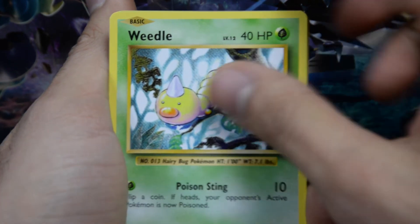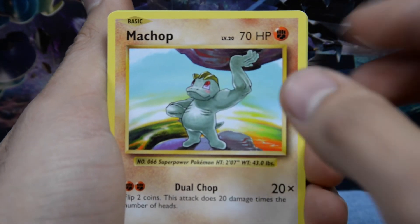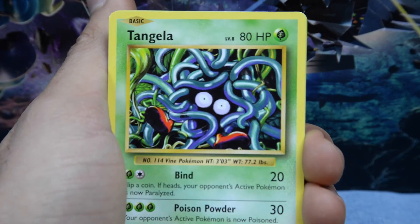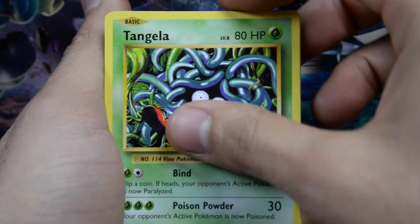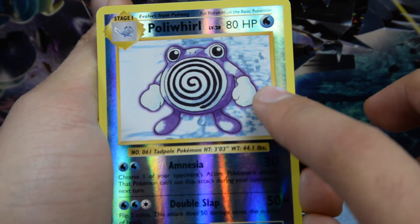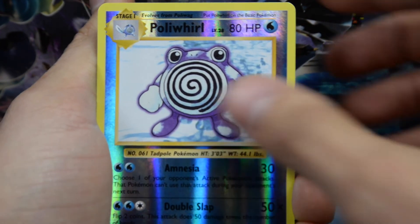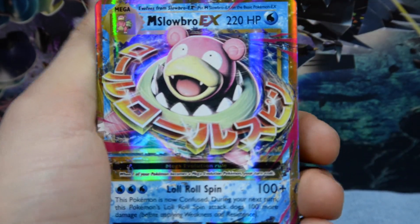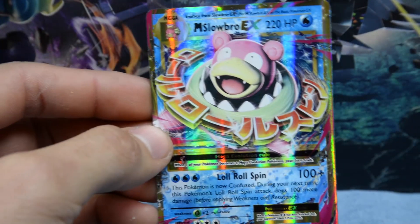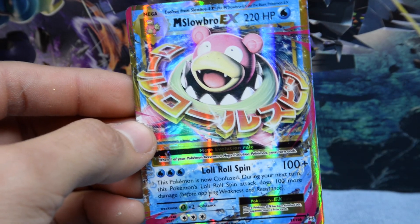Weedle climbing a tree as he does. Machop holding the world with one abnormally large arm. Tangela just tangled up in itself. Poliwhirl reverse holographic — that is an uncommon, I believe. And then our rare is gonna be Mega Slowbro EX! That is amazing — we pulled the Spirit Link for Slowbro too!